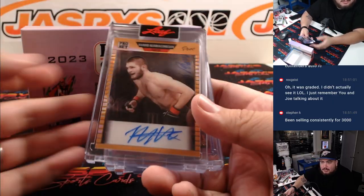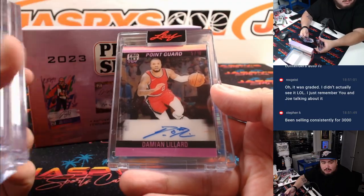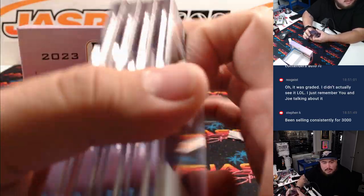And how about Habib Nurmagomedov, 6 out of 25 — Habib is letter H going to Eric. Eric does have the majority of the letters so it's not going to be shocking. I think you swept that one — yeah, swept that box.